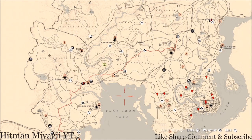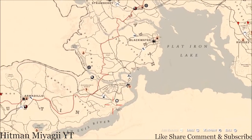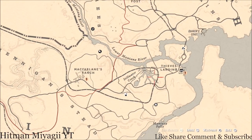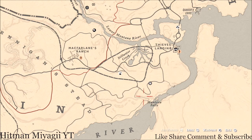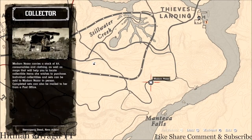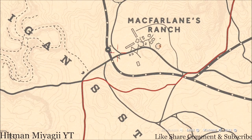First things first, let's get to Madame Nazar's location. Today she's down near McFarland's Ranch, Still Water Creek, Manteca Falls area — she's right here and she will be here until 2 AM Eastern Standard Time, New York time zone. How I personally get to her when she's at this location: I simply fast travel to McFarland's Ranch, which should put you around this area when you spawn.